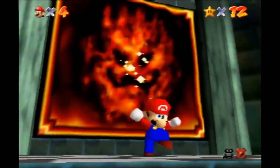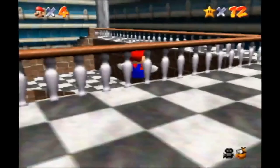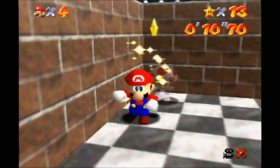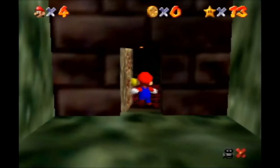That's the only star we're gonna need in there. We're going to Hazy Maze Cave now, but before we do, we're gonna want to collect this star from Toad. That's a real easy, no-brainer star. And we're going here to get our last two stars before Mips spawns in the basement. This is another strat that I've just recently started using in runs.